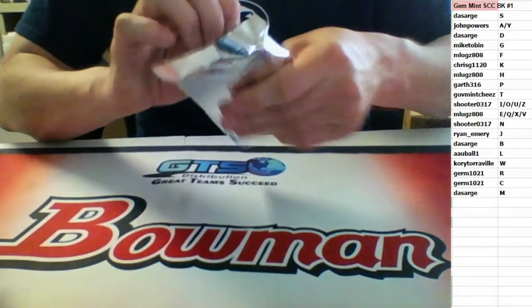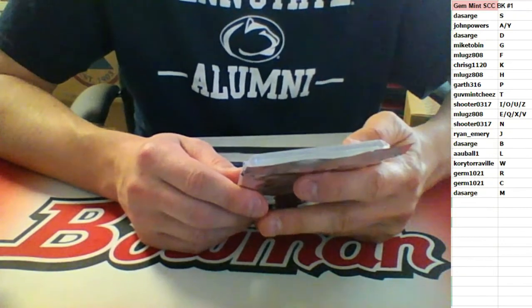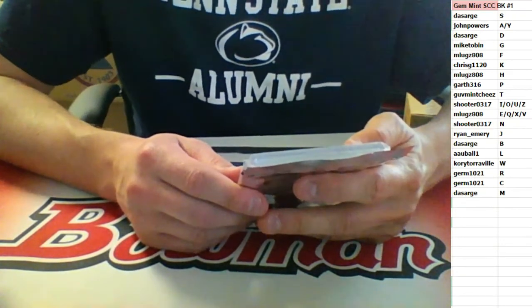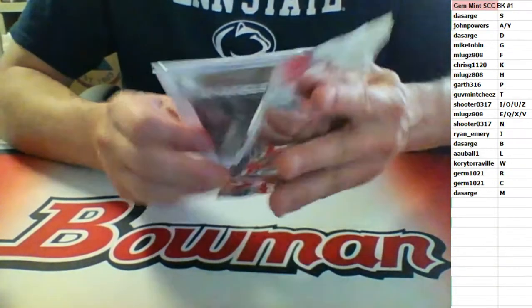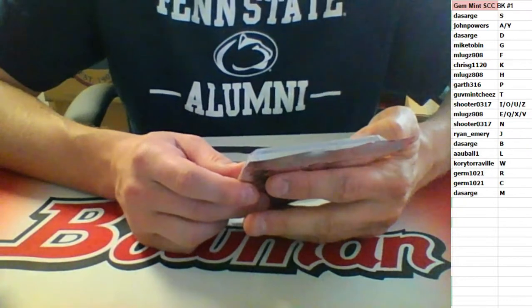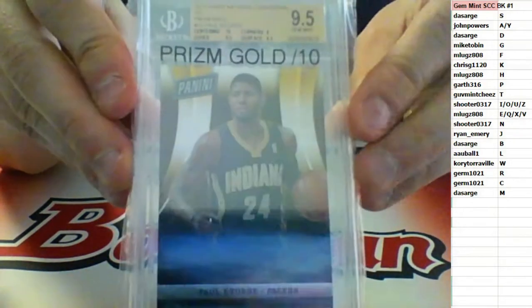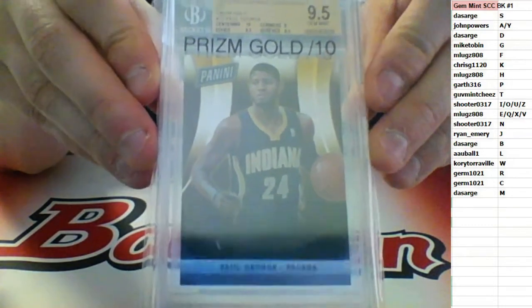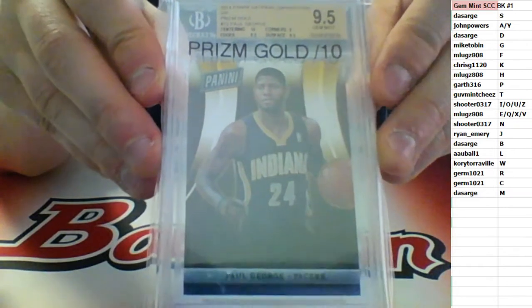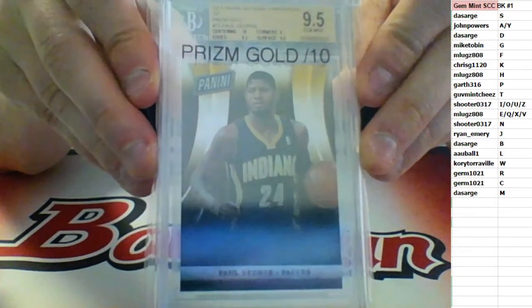Last one: 2014 Panini National Convention VIP Prisms Gold. This one is only out of 10 — number 04 of 10. Centering 10, corners 9, surface and edges 9.5 for the Pacers. Paul George — BGS 9.5 out of 10. Going to the G spot — Mike Tobin. Mike Tobin with the Paul George out of 10.